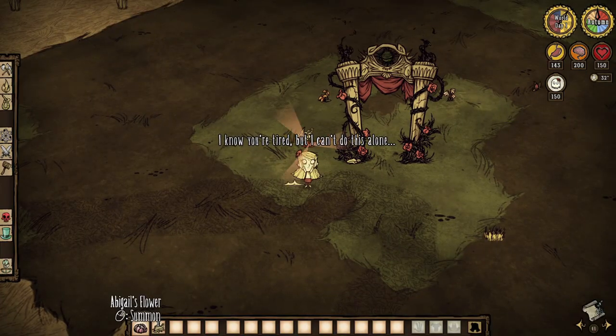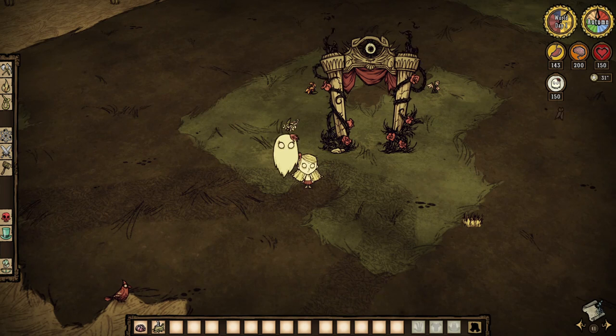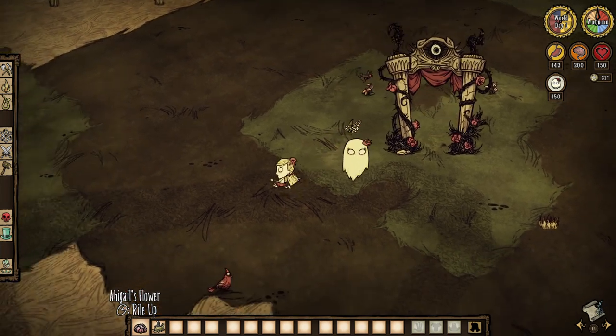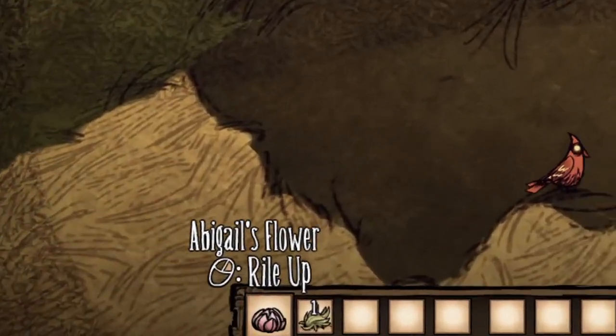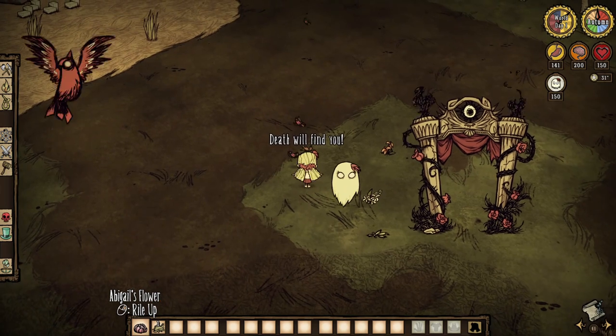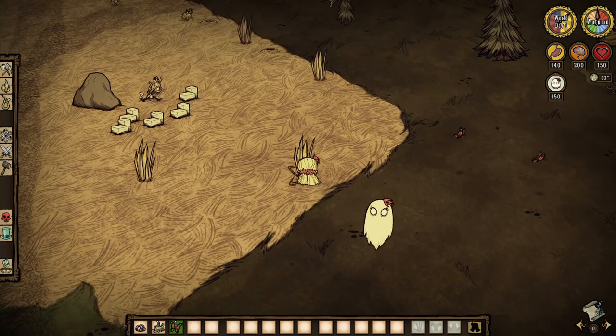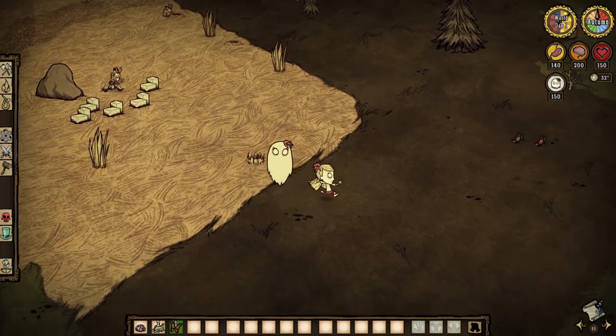In Don't Starve Together, Abigail can be summoned immediately — no need to wait for the flower to bloom. When she is summoned, you will gain 15 sanity and can do one of two things: make Abigail wander around and kill anything on sight, whether aggressive or neutral, or you can make her stay near and only protect you from anything that attacks or that you yourself attack.